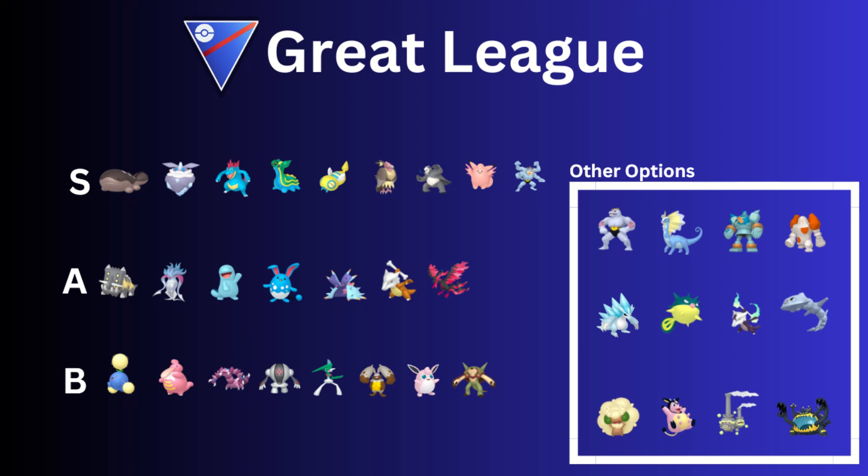Then we have Pangoro. Pangoro has been a lot of fun. The two fighting types we see are Pangoro and Machamp with Karate Chop — both really good. Counter users in general are kind of extinct. Every time I use Pangoro, I seem to do so well with it. Machamp is a double legacy Pokémon — Karate Chop is a legacy move you need on Machamp, and then Stone Edge is as well, though you could run Rock Slide. Both Machamp and Pangoro are fantastic.